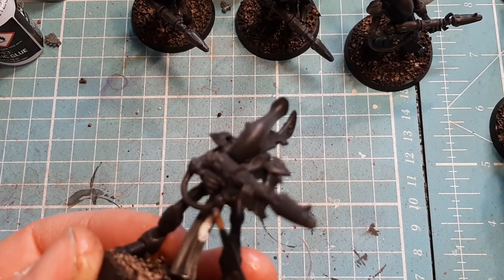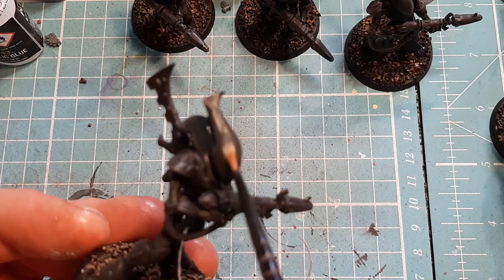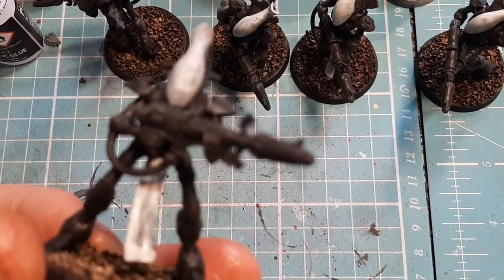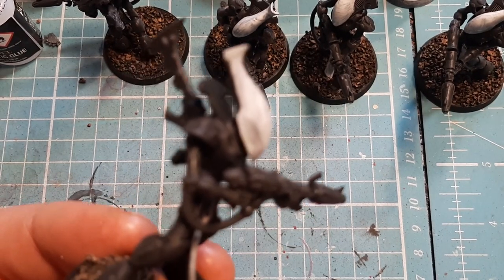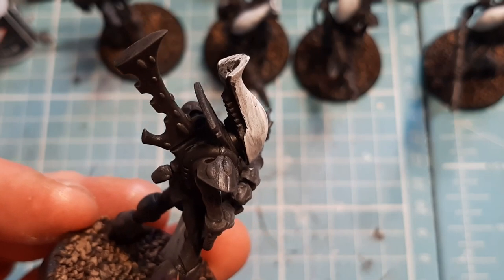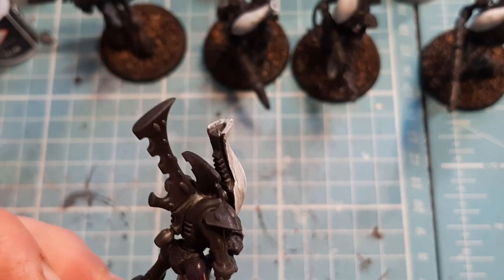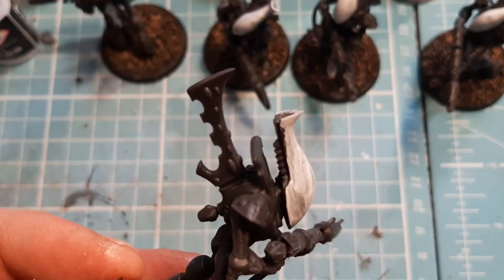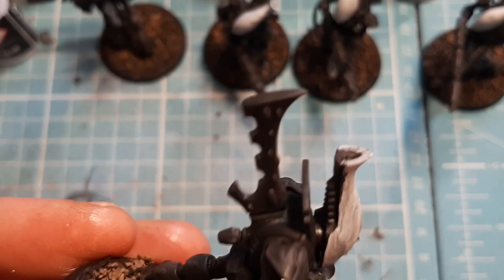I'm going to come in and get all the robes, the little tabards hanging down off of them, and give their heads a once-over with Ulthuan Grey as well. Then I'm going to come in with some Naggaroth Night and pick out all of the other armor panels. This is one of those colors that you don't really see — but once the colors next to it are added, it all starts popping off. I'm going to do all of that off camera.